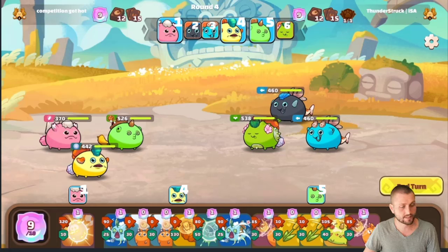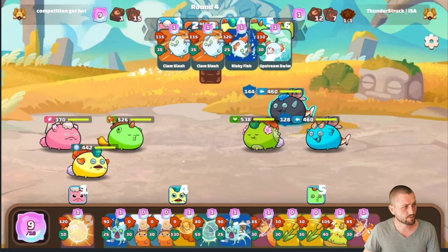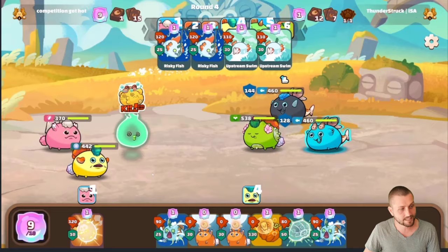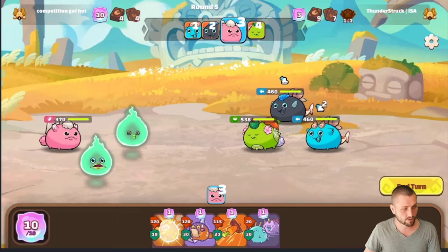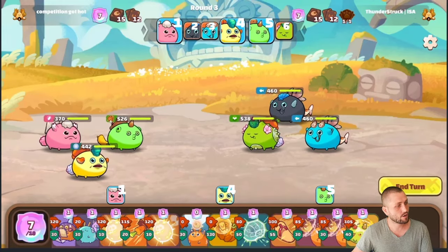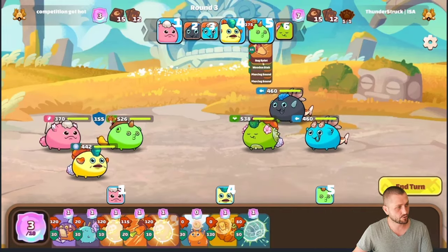We're going to see here that he comes with a double clam shell — 155, 186 in three cards. He didn't even need the fourth one. He completely wiped out a plant body, and that is the power of artifacts in this scenario.